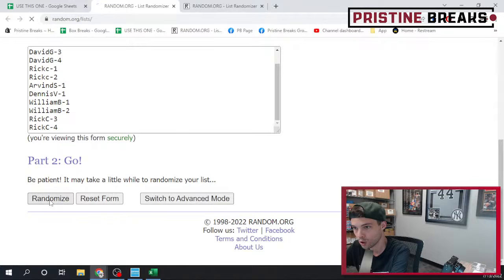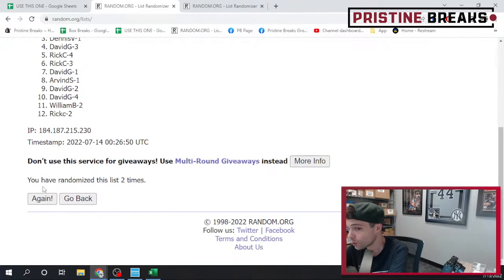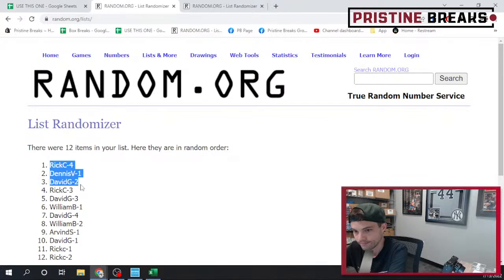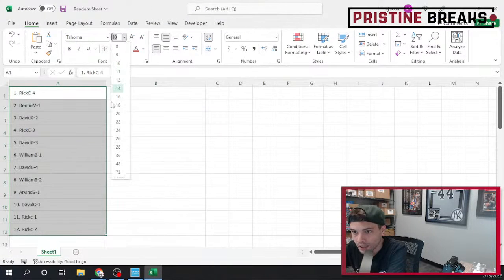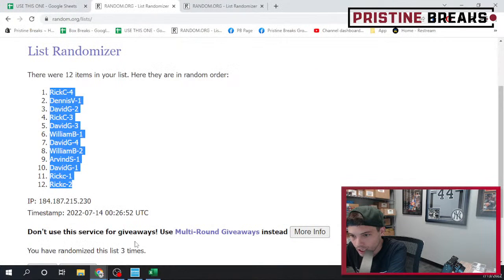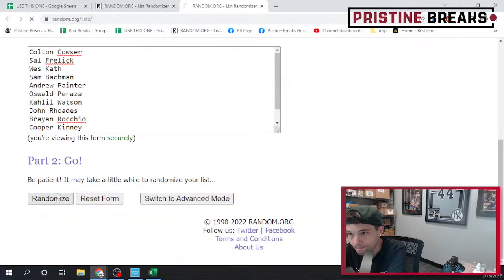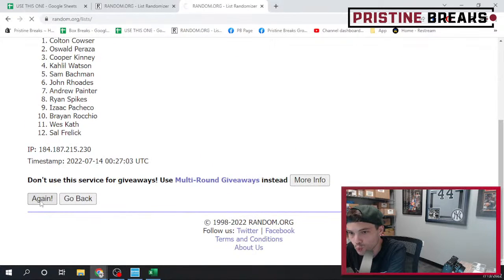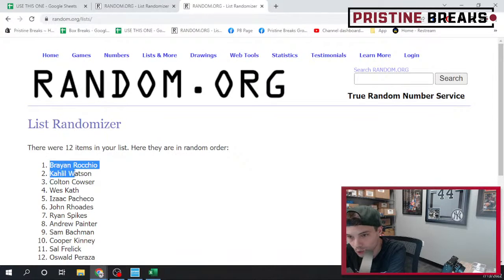We should have 12 — randomize one, randomize two, and randomize three. Into Excel and let's do our autos next. Good luck — number one, number two, and last one number three. There we go, that is all 12 randomized.